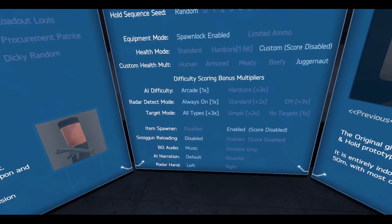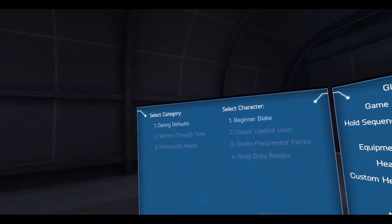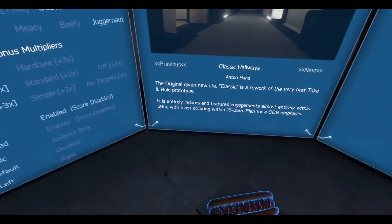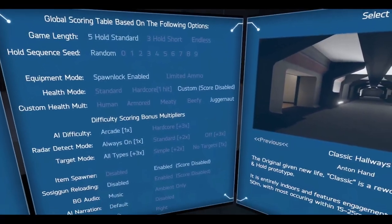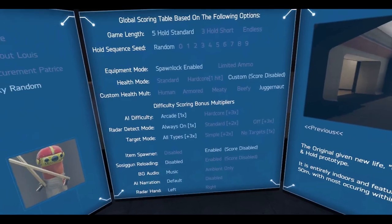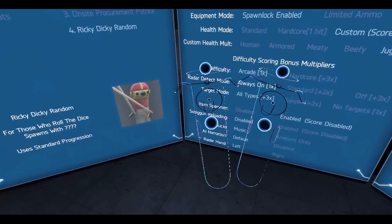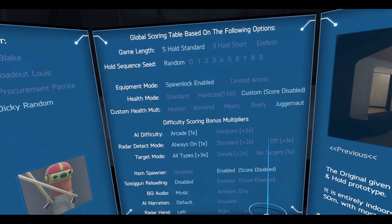Enable the item spawner and I think we're all good to go. We're gonna do Ricky Dicky Random, but I am going to start off with some weapons from the previous updates. Just checking my batteries — three bars out of four on both of them, so should be good. Checking my calibration. I'll scratch my nose. I need to clean this headset, there's like a hair stuck there. Okay, I think that's good.